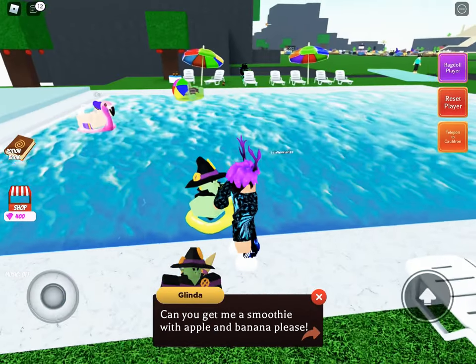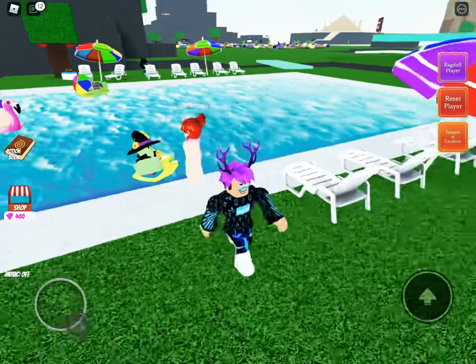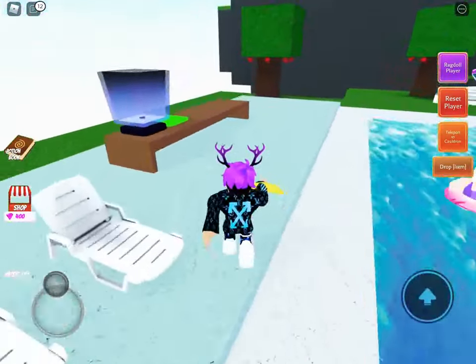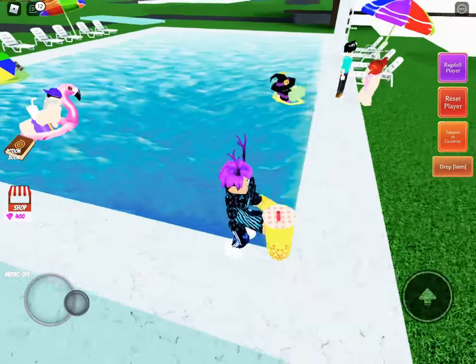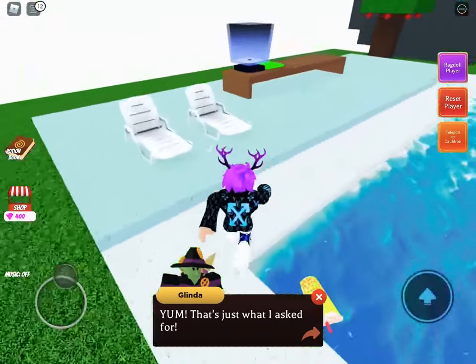Hi Glinda. Can you get me a smoothie with apple and banana, please? So we're really close to the bananas, we're just going to put in the bananas. Apples. And let's go to Glinda. Yum, that's just what I asked for. Yeah, I know.